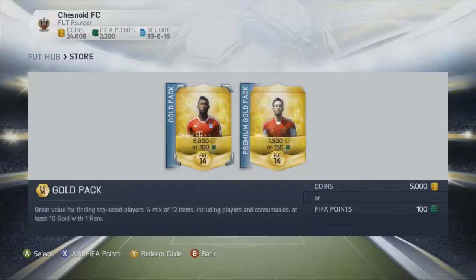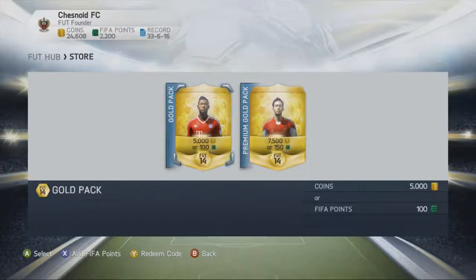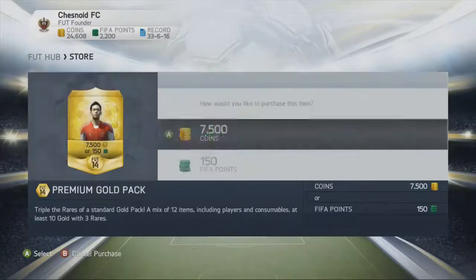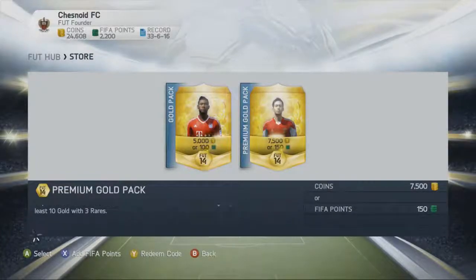Hey guys, how's it going? Chez back again with episode number 2 of the 4,600 FIFA Point Pack Opening. We opened 2,400 points in the first part and the best player we managed to pull was Eric Lamella, who only goes for about 7,000 coins or so. We did also pull a Kevin Prince Boateng, so hopefully we can have some sort of improvement in this second part.